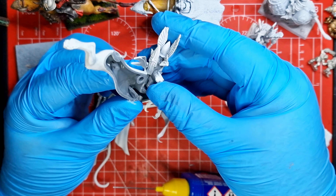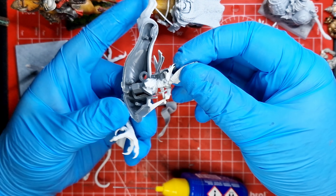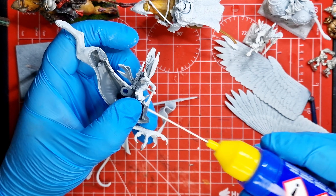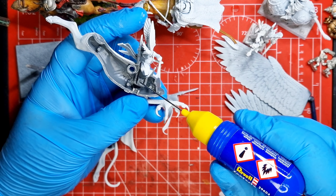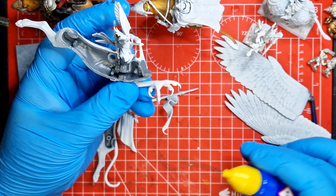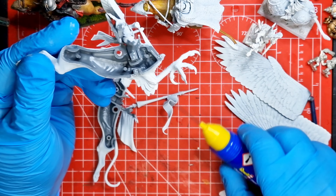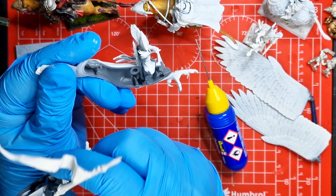The griffins of the Annuli Mountains are creatures of noble bearing and keen intelligence. Such is the griffin's wild appearance that a stranger to Ulthuan might deem it merely another savage beast of the mountains.